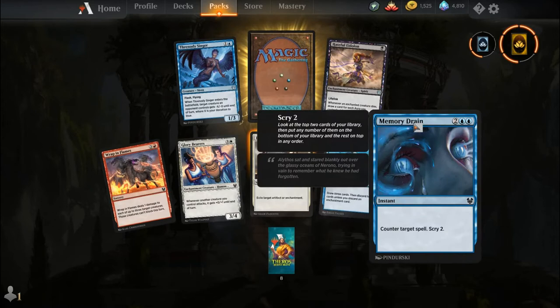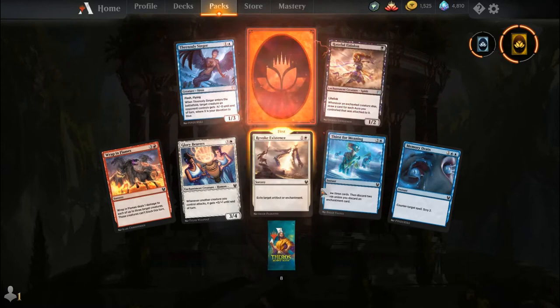Wrap in Flames, Glory Bearers, Revoked Existence, Thirst for Meaning, Memory Drain, Hateful Eidolon, Thedoni Singer, and our rare is a Mythic Wildcard.